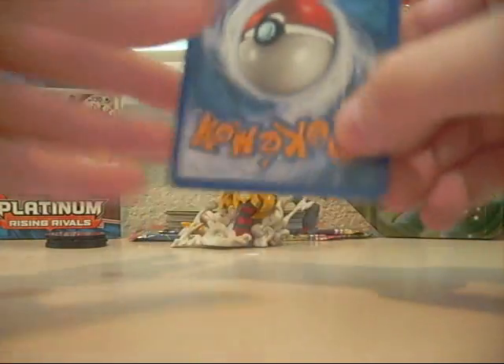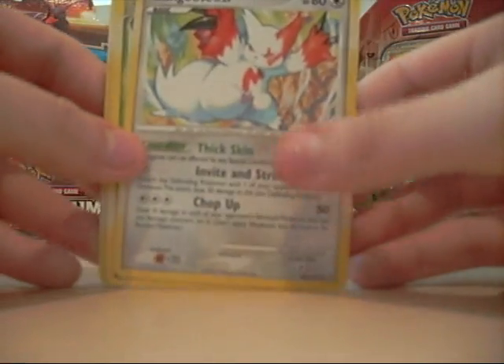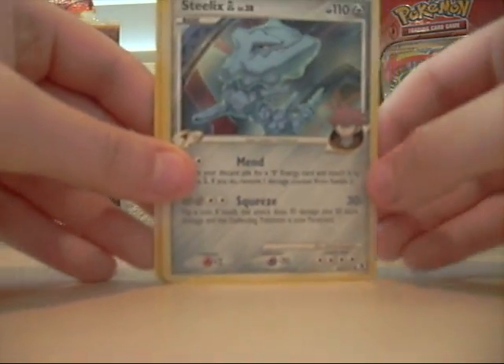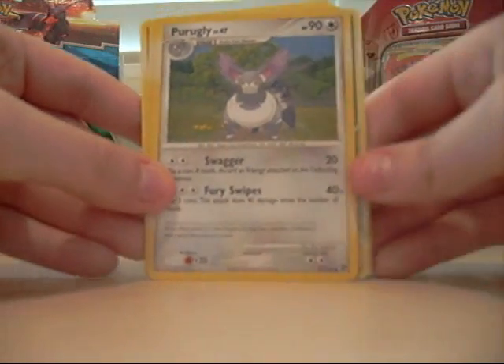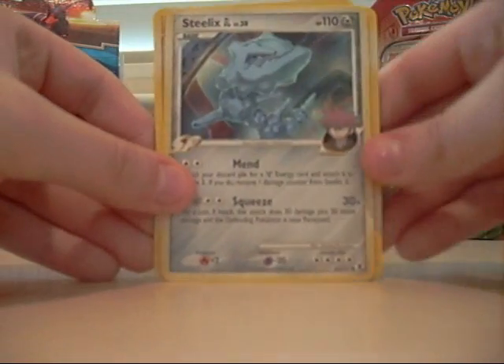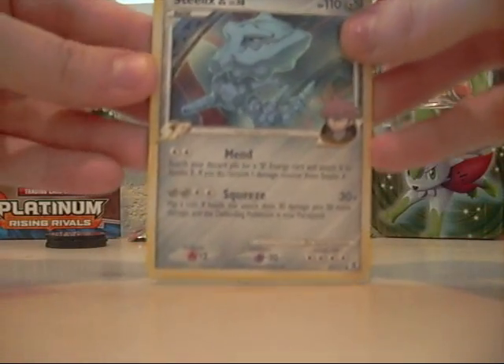The first trade was from Pink Ribbon 3 and we traded for a Zangoose from Platinum and a Cacturne from Platinum. The extras were a Stalex GL, a Piragli, Persian, and a Torch Hick. She's a trusted trader, so go subscribe to her — I'll have the link in the sidebar.